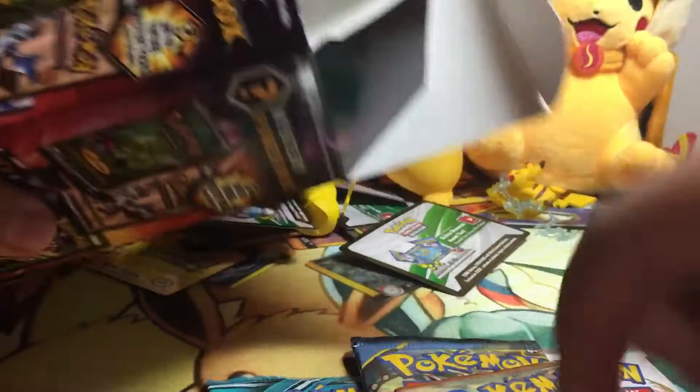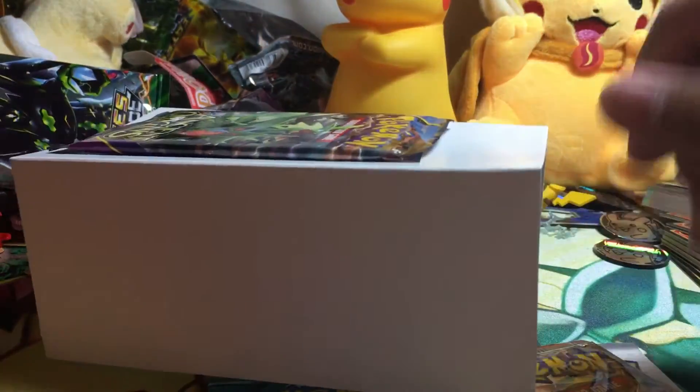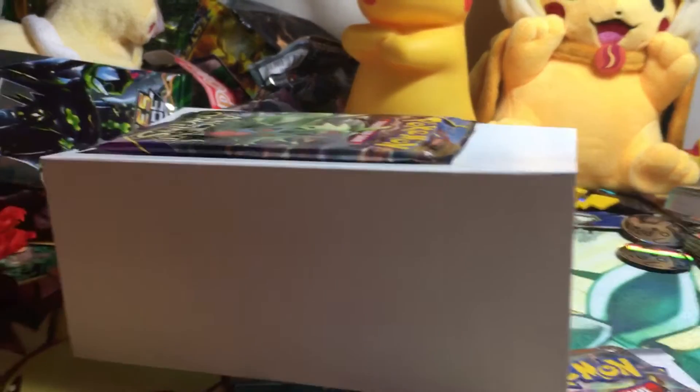So let's see what we got in here. We have Legendary Treasures, Plasma Freeze — which is a little bit older — Ancient Origins, Breakthrough, which I have not opened a single pack of yet, another Pikachu coin — and oh, what a surprise, my fourth Pikachu coin — and then an Ancient Origins pack. So let's get opening.